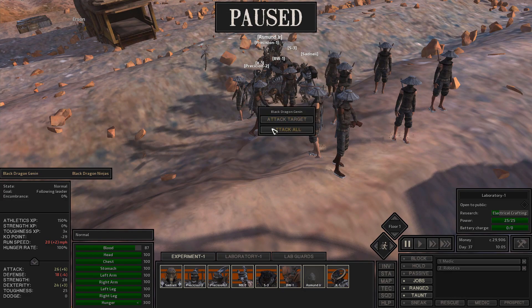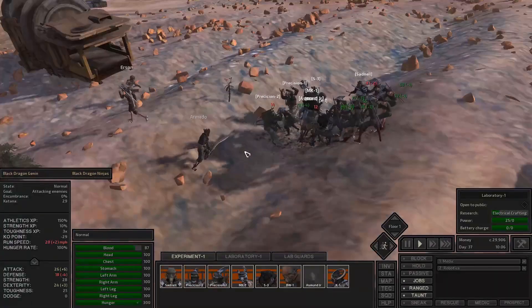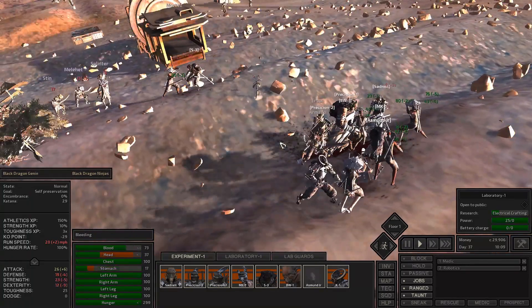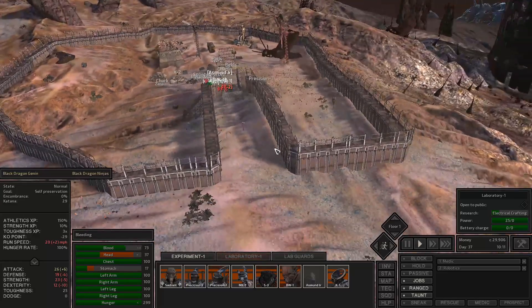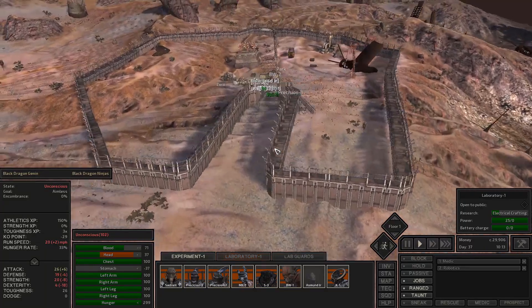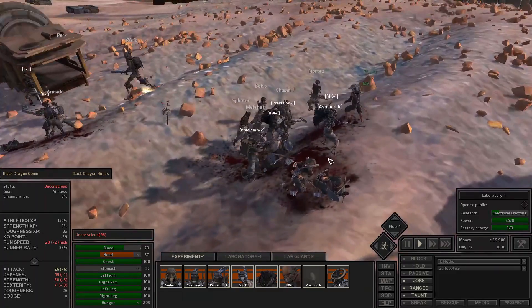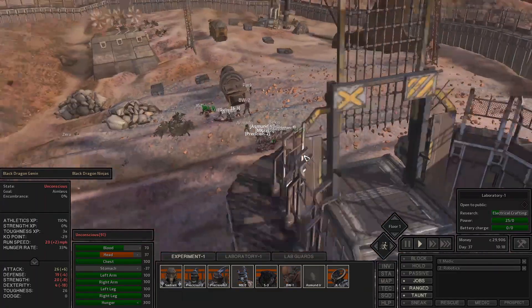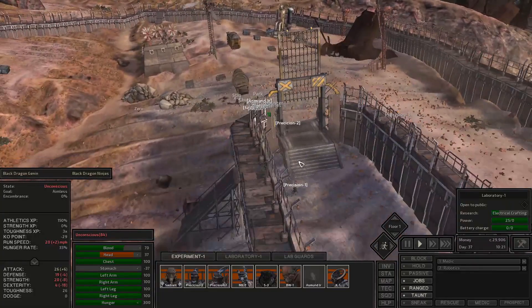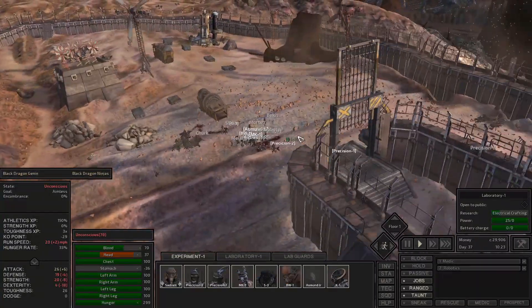We're definitely winning this fight. I don't like that the ranged guys leave the turrets to go after more people - it kind of annoys me. You stay up on the turret at all times. We're just going to speed it up and wait until they get within view of the turrets and then close the gate. Now let's get the Precisions up there - gonna do anything? Just take these three and dismantle - shoot. Keep shooting. It's kind of annoying that I have to do this manually.